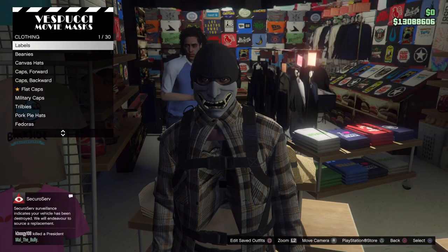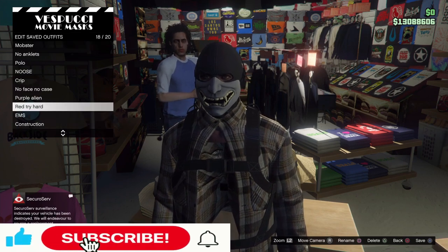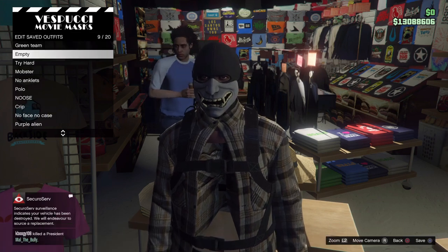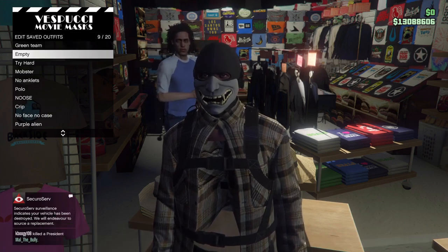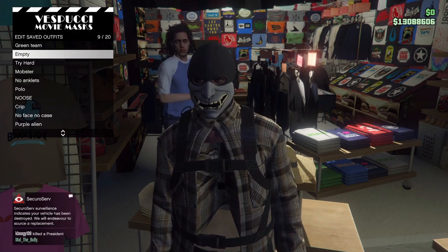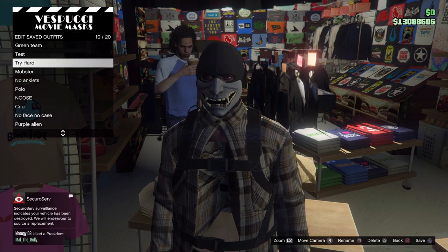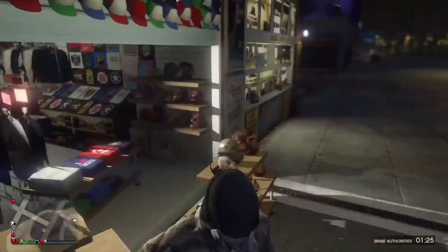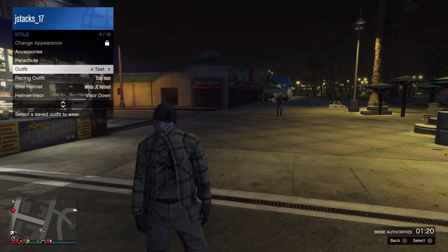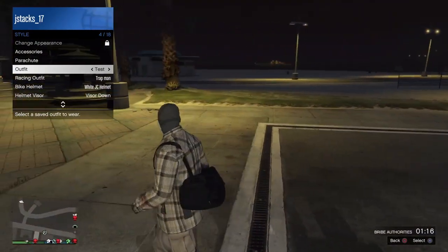Now you just want to do Edit, Save Outfits, and put it on an empty slot. I have a lot of slots so I'm just looking for an empty one right now. I found an empty one — I'm just going to name it 'test' since I'm showing you guys how to get a duffel bag. As you can see, it saved. I'm going to back out and then switch back to test the outfit I just saved the duffel bag on. As you can see, the duffel bag is saved. Easy.